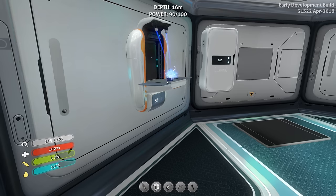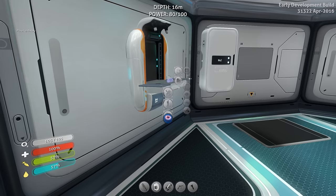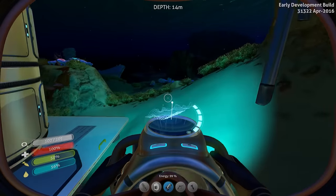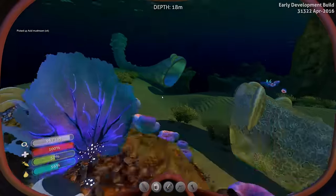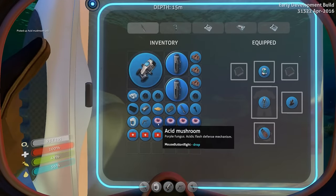Here we are. Can we make another battery just because we can? If we can make one more, we have enough for the power cell already — we just need a couple acid mushrooms. I wanted to recharge this. Grab a couple acid mushrooms and then we should be able to grab three creepvine clusters. We might need to drop something.